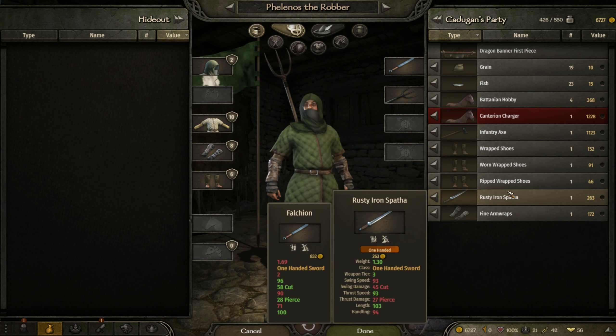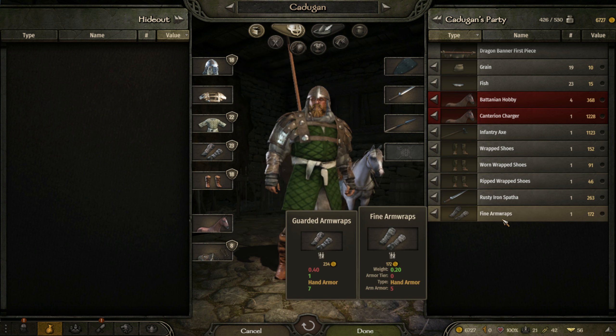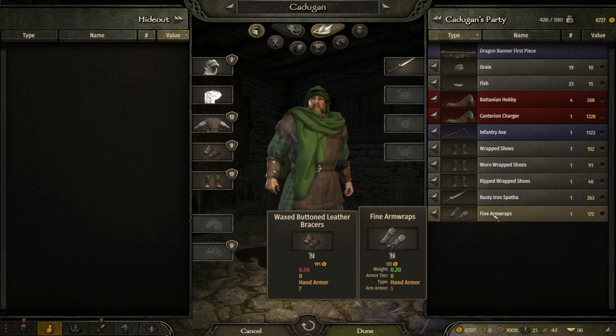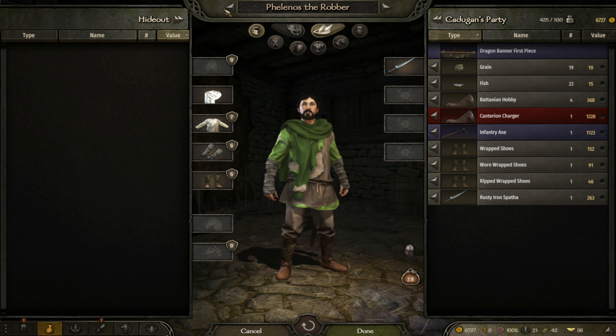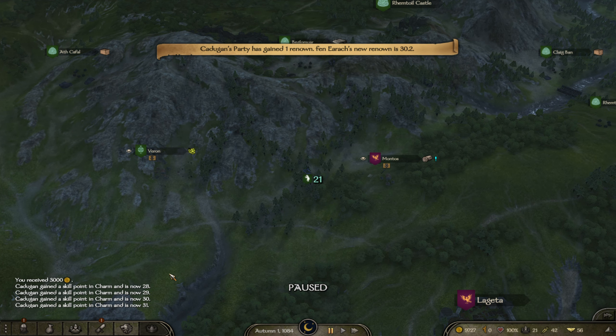The sword may be better than what he's got simply because what he's got is rusty, even though it's a higher weapon tier. I think we might want the guarded arm wraps — actually no. Let's give them to him as well. Maybe check civilian outfits too — fine arm wraps, cool. That should be everything.